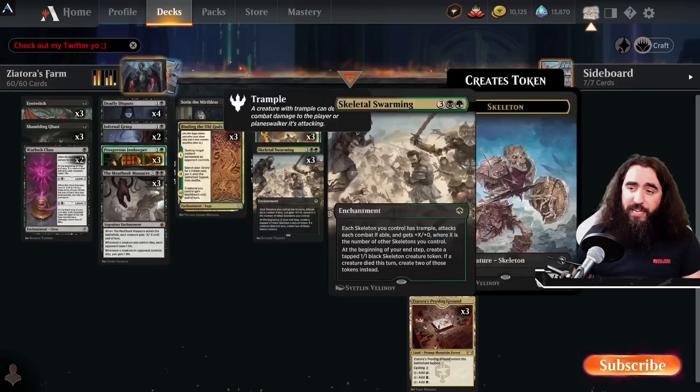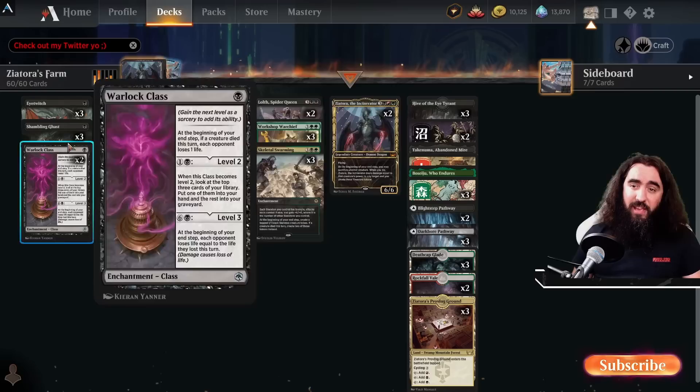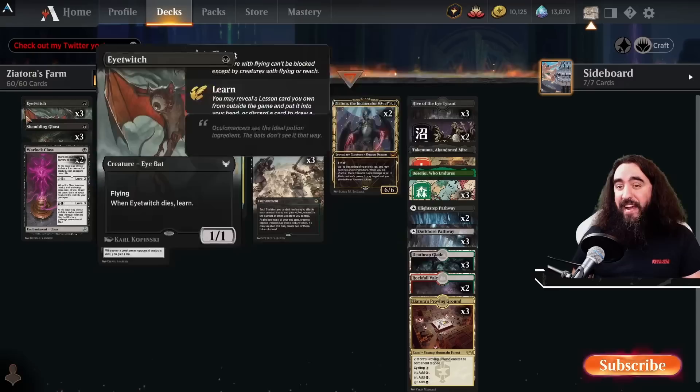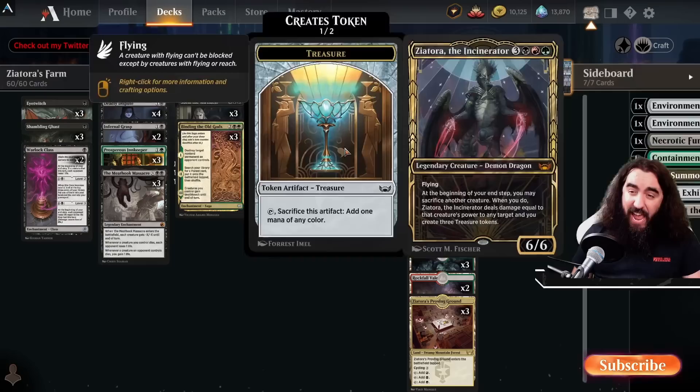The Prosperous Innkeeper gives us a treasure, making sure that we can have a turn four Skeletal Swarming or a turn five Zeatora, which is super good. It also gives us life for each single Skeleton that enters the battlefield. Same with the Shambly Boy and the Eye Twitch — Shambly Boy can help us ramp as well, so a turn three Skeletal Swarming is freaking possible. We have the Eye Twitch with two Sacrifice to get access to Environmental Sciences, Necrotic Fumes, Containment Breach, Pest Summoning, one Mascot Exhibition, and of course Confront the Pest to get back our Planeswalkers. Very much importante.